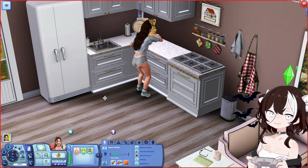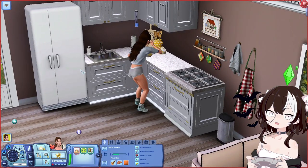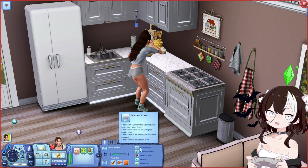Mainly for me because it's been so long, let's go over her again. This is Anna Parker, she is a young adult. Her favorite music is indie, her favorite food is tri-tip steak, and her favorite color is orange. She's a natural cook, family-oriented, animal lover, artistic, and ambitious. Every one of my sims that I've ever made has the natural cook trait.